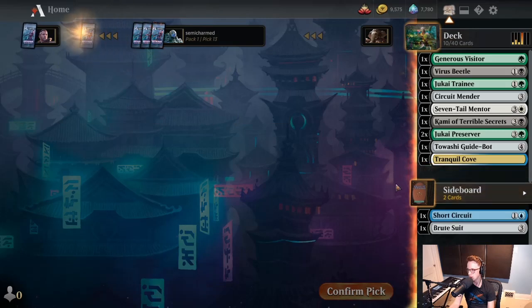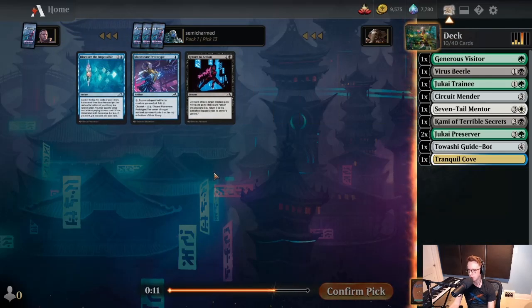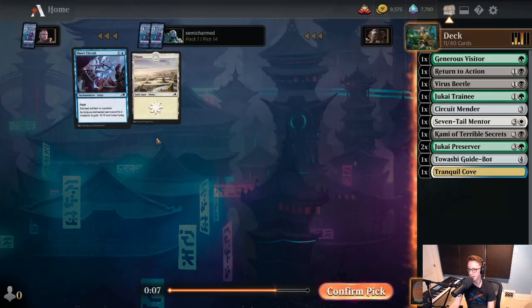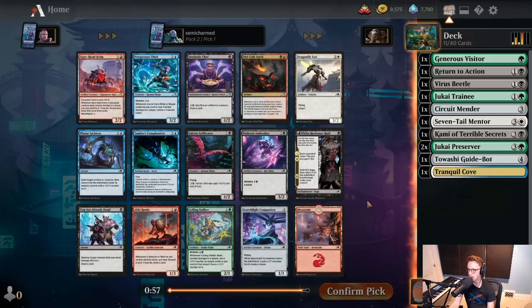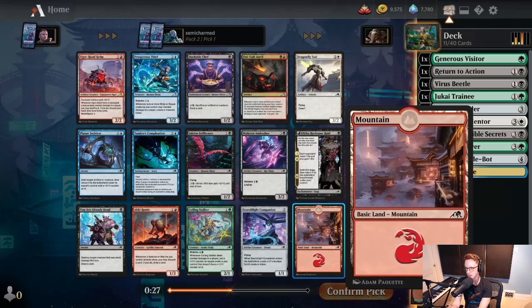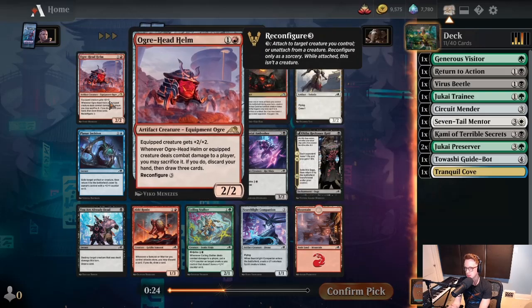We'll take Short Circuit here as a card we could potentially play. We have some playable black cards but nothing very exciting. Signals in pack one were tough — the packs were quite weak. You're just kind of defaulting to a green or black multicolor deck with good fixing and you just play the best cards that get passed to you. We're definitely doing that here because we did not get any signals in pack one that any specific archetype is available. So we're definitely just sort of bobbing and weaving.